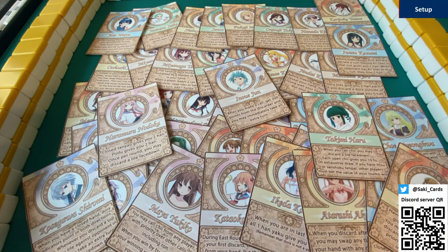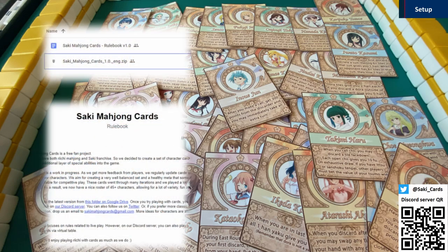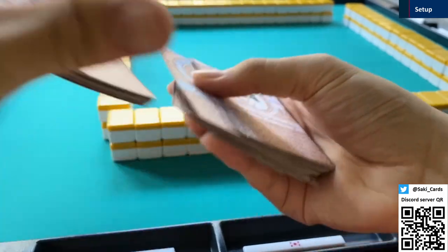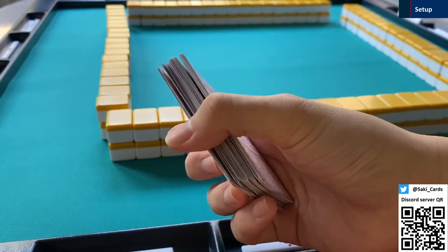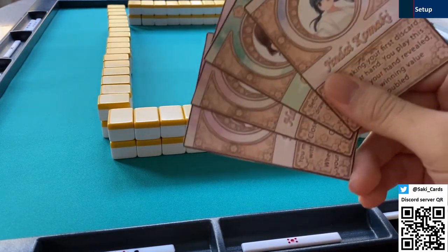First, you want to print out all the character cards. You may find all the files on our Google Drive; you will also find a rulebook there — the link is in the description below. Once you're all set, shuffle all character cards into a deck. After you have decided on seats, every player should draw 4 cards.